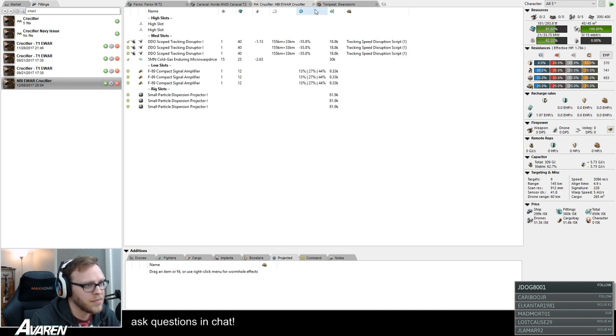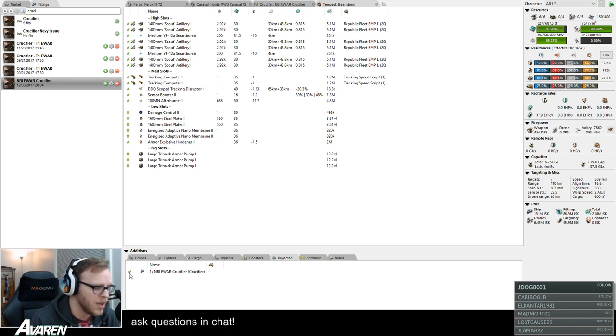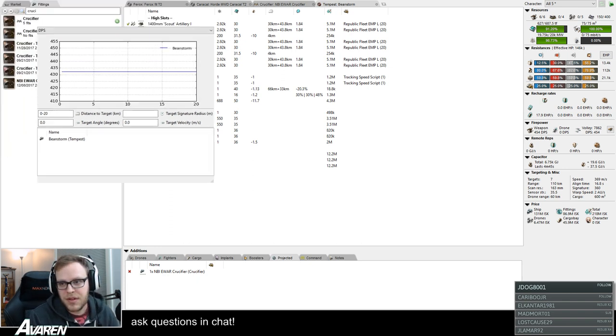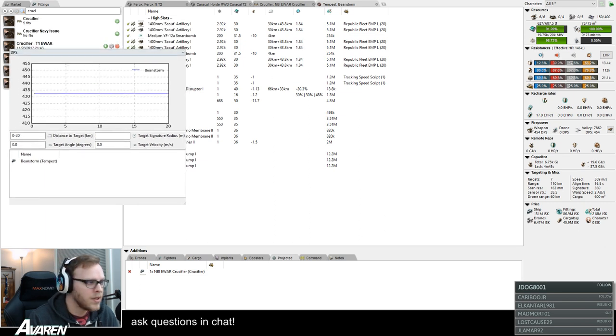What you can do instead is show this graphically. Go to the Window menu at the top of the screen — there's a dropdown called Window, then go to Graphs, or hit Ctrl+G. This opens up a graph based on whatever fit you're selected on and everything currently running on that fit. Set the range out to about 200 — you'll immediately see a line that comes down. You're looking at optimal, and where the line starts to fall is when you're into falloff. You can also set the target angle — 90 degrees is the theoretical worst, basically moving perpendicular to you.